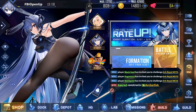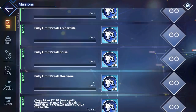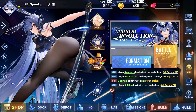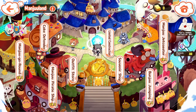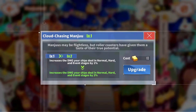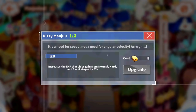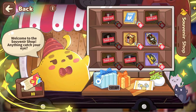Another new mini-event is Manjuland, where if you complete a certain mission every day, you will be rewarded with some building materials and some souvenir tickets. You can use these on the Manjuland tab, and use the building materials to upgrade buildings. The best one to upgrade first is going to be the Manju Go-Round, because it gives extra XP from stages. There's also a souvenir shop where you can spend your souvenir tickets to buy various items.